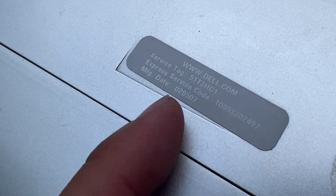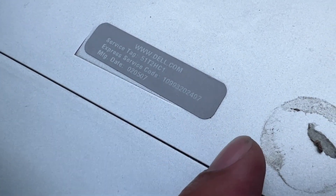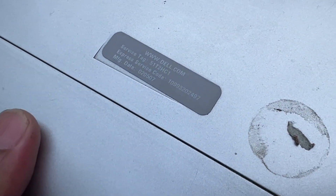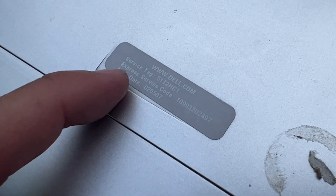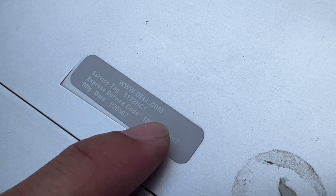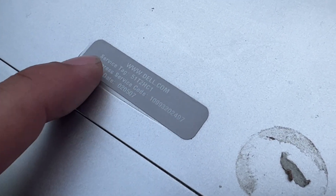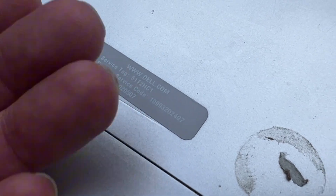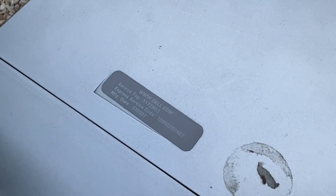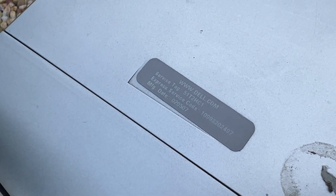Just a tip — most of you know this, but in case you don't: if you pick up an old Dell and want to see the specs before turning it on — say you're buying it from someone or you see one at a yard sale or Goodwill — the service tag is right here. Look up 'Dell service tag' on Google and you'll find a site where you type in the tag and it gives you all the specs. Every service tag tells you exactly what it came with. Unless somebody changed parts later, 9 times out of 10 it'll be exactly what's inside.